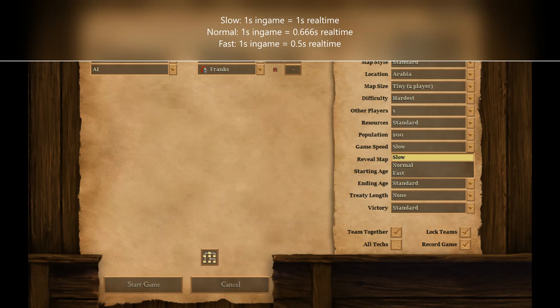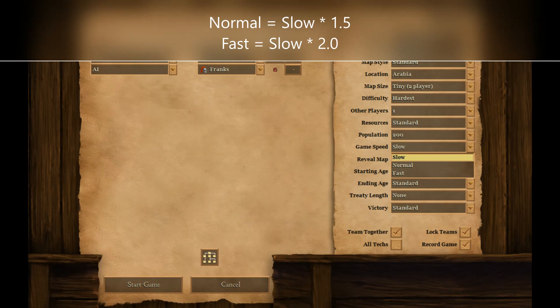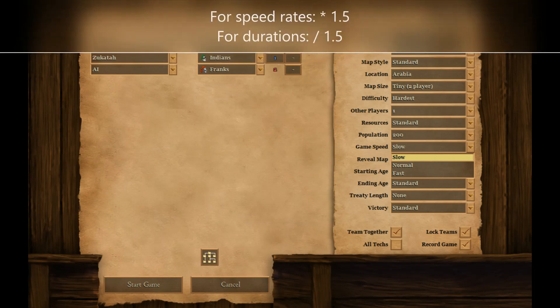And with game speed fast, one in-game second is equivalent to 0.5 seconds in reality. This means that with game speed normal, time passes 50% faster than with game speed slow, and with game speed fast, time passes 100% faster — or double as fast. From the perspective of the vast majority of players, game speed slow is 33% slower than game speed normal, and game speed fast is 33% faster than game speed normal.